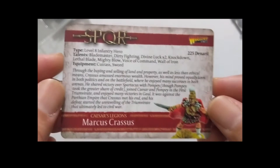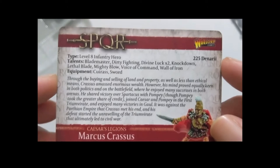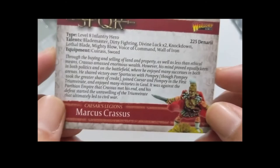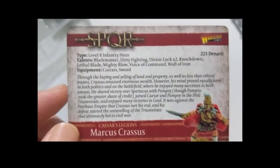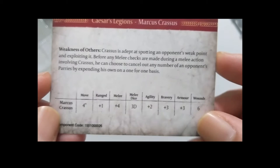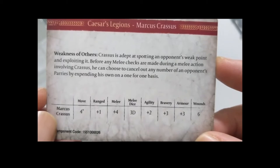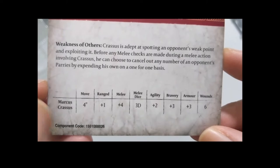Marcus Crassus — the richest man in Rome at the time — is the most expensive figure in this set at 225 denarii. He is a Level 8 infantry hero with quite a few talents and equipment including a cuirass and sword. I'm puzzled as to why he's not mounted, but it's possible this represents him just before his defeat by the Parthians. His ability, 'Weakness of Others,' lets Crassus, before any melee checks are made during a melee action, choose to cancel out any number of an opponent's parries by expending his own on a one-for-one basis.